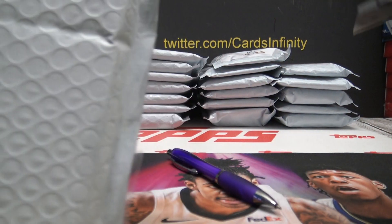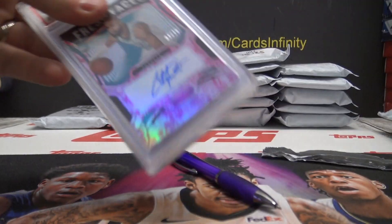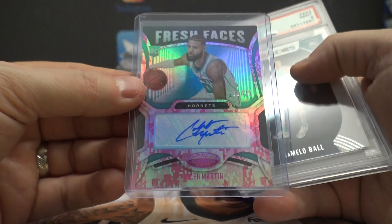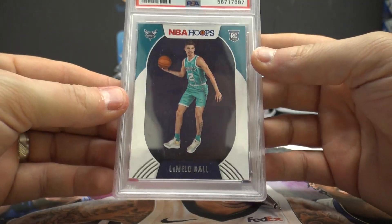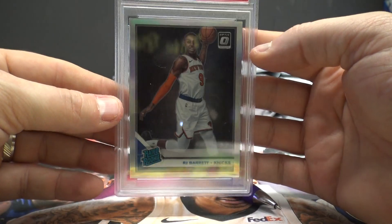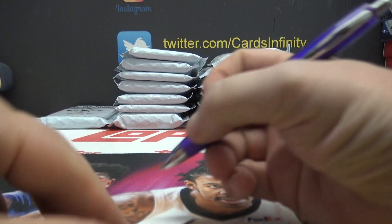Skittles, Brandon, this one's yours. We have Caleb Martin, that's 8 of 25, LaMelo mint 9 Hoops rookie, and silver Optic mint 9 RJ Barrett and Wiseman. That was Skittles.